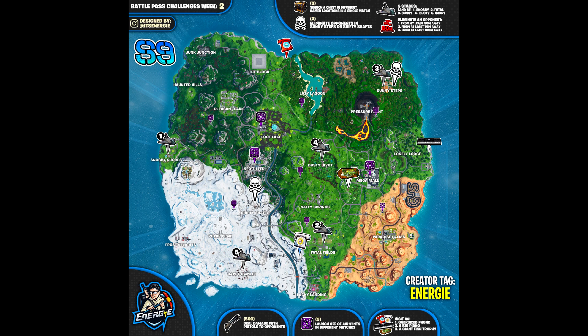Credit for this map goes to Reddit user Energy. On Reddit there's a big contributor who posts guides every week, and I wanted to highlight him because he did a really good job here. This map not only has all the air vent locations — indicated by purple fans — but also showcases all the other challenges for Week 2. Just pick one air vent and go to the same one five times in separate matches, or go to five different ones — it doesn't matter.